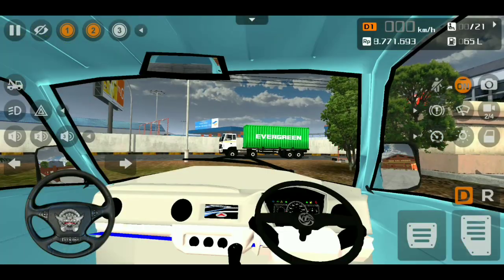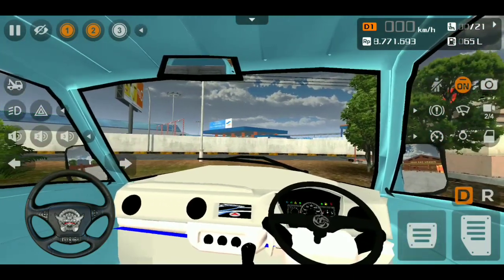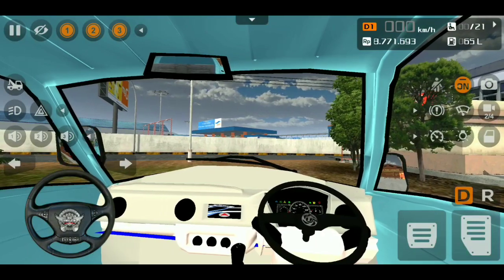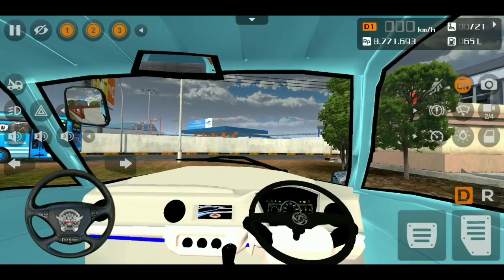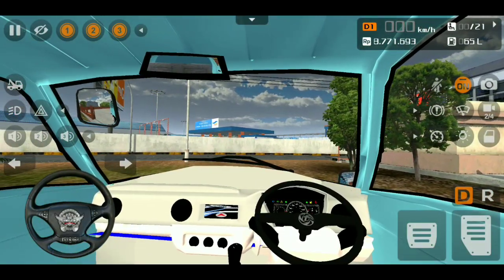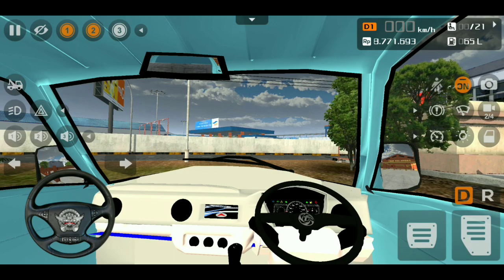The 3x animation key is to show the cabin. The side mirror is here. If you have the left side mirror, you can show the side mirror. If you have the 3x animation key, the mirror will go to the left side mirror. The right side mirror will go to the right side mirror. If you use the third animation, you can see the right side mirror and the left side mirror. If you have the right side mirror, you can cover the center mirror.